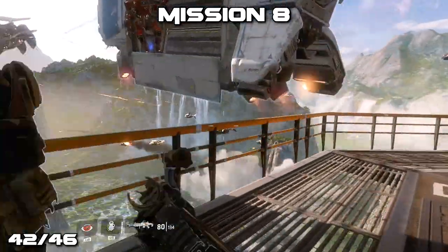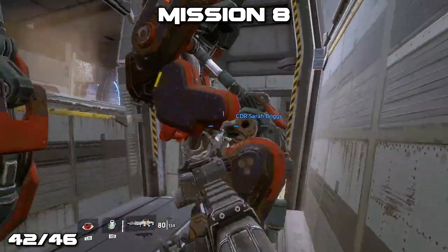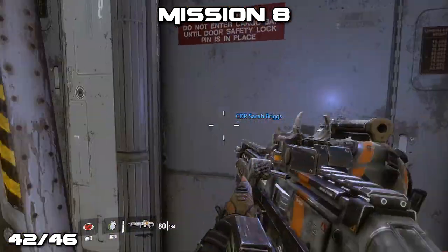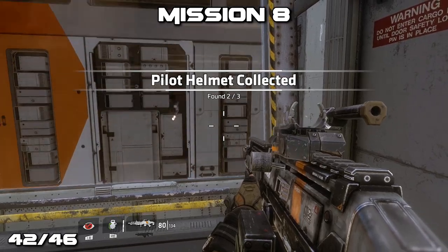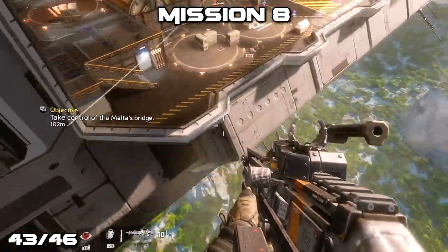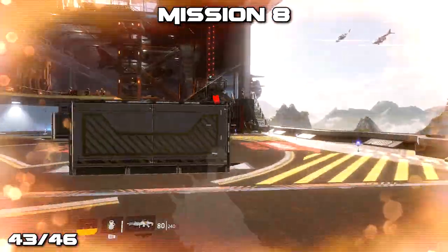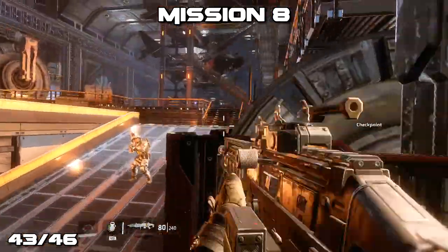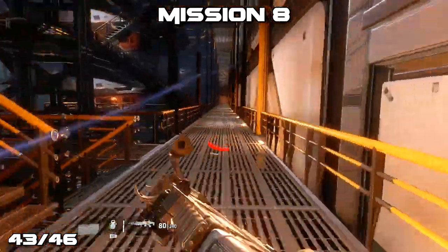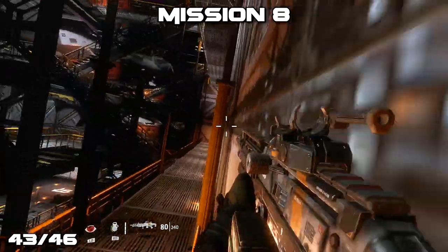Eventually you'll get to a part where there's a ship that's going to come up and it wants you to wall run across that ship to get across the gap. Instead of wall running on it, go inside to pick up the pilot's helmet at the door. There's a chance it might close on you — just restart the checkpoint if that happens. Continue on using the ship to get to the next area. Once you drop down, stay on the right-hand side of the platform and run all the way to the very end of the catwalk, where you'll notice a pilot's helmet off to the left-hand side.